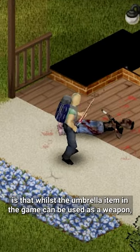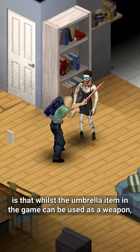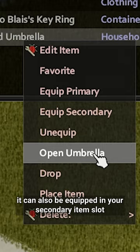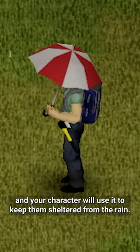What most players don't know is that whilst the umbrella item in the game can be used as a weapon, it can also be equipped in your secondary item slot, and your character will use it to keep them sheltered from the rain.